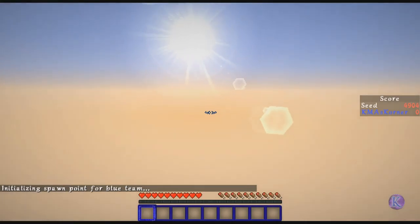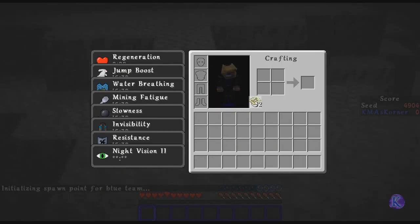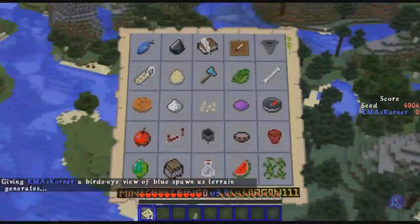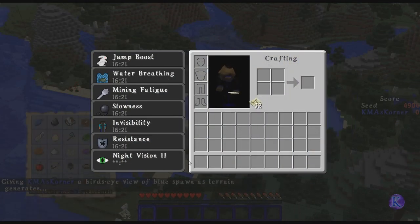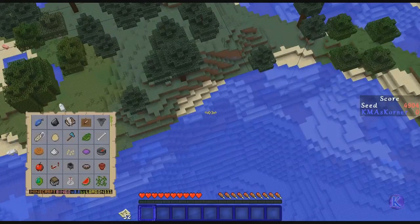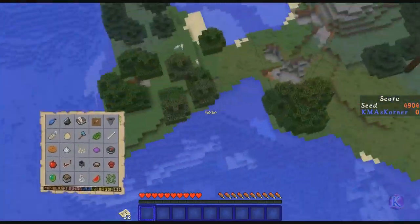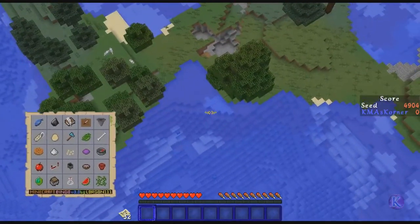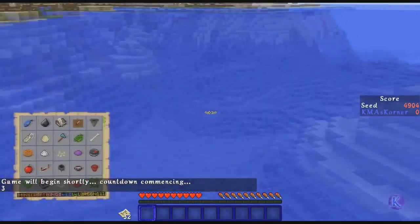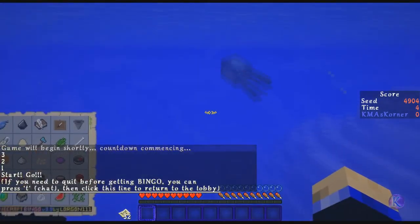Let's start the game. I've learned something very special — I can put this in my offhand. Hmm, guess not. So: fish, flint, ink, feather, iron, wood — there's probably plenty of stuff I'm gonna get. I'm gonna go kill a squid and get some ink. Come here squid, stop running away from me!